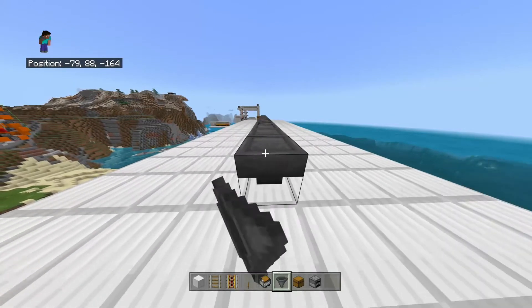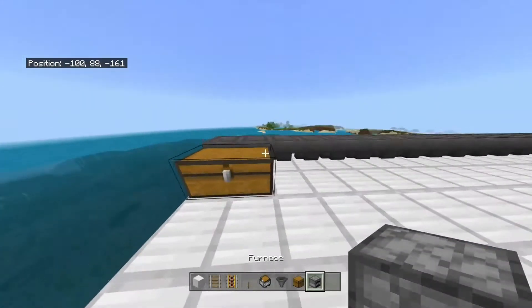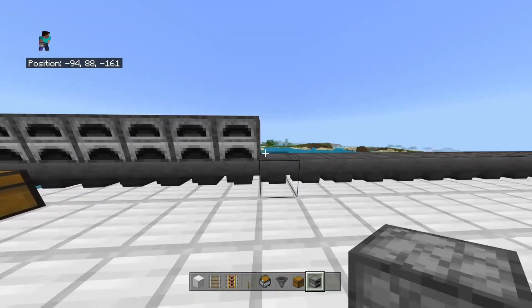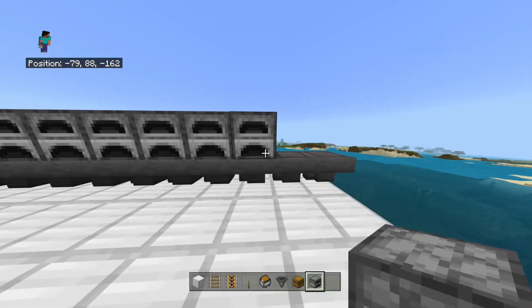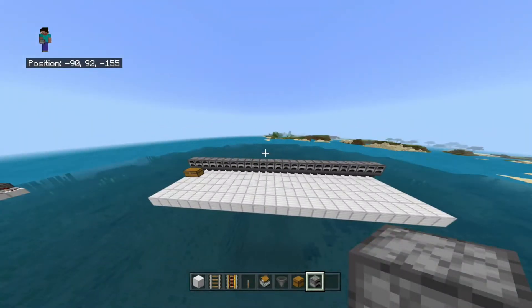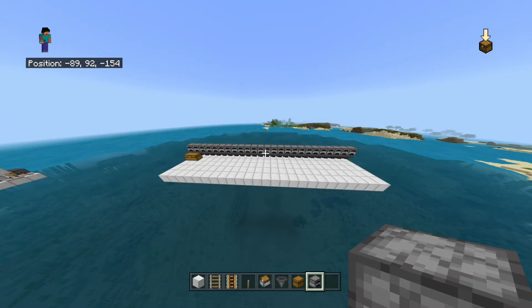I've made it on my survival world because I really have a load of hoppers. You could do the other design that has like 70-something furnaces and only requires about 50 hoppers, but you'd be wasting a lot of fuel. If you think about it — coal smelts 8 items, times 25 furnaces — that's 200 items you'd have to put into the system without wasting any coal.